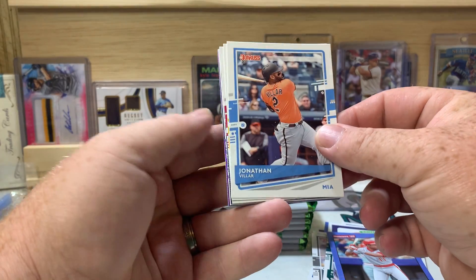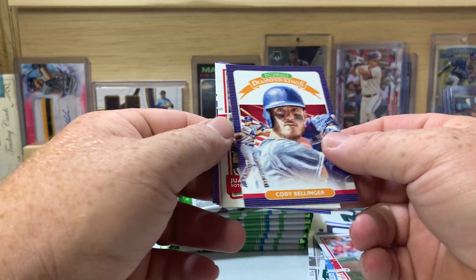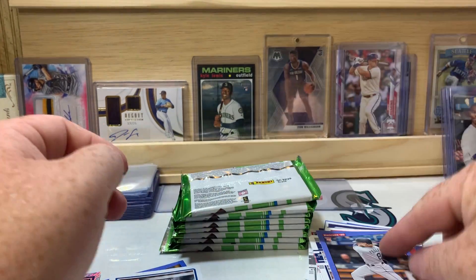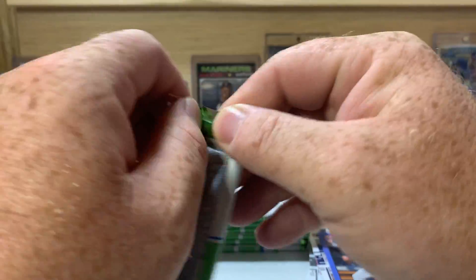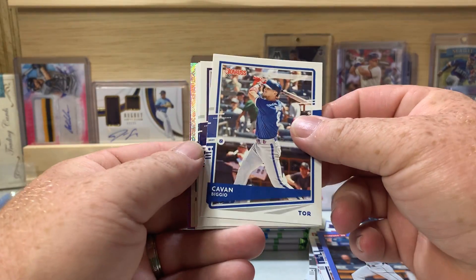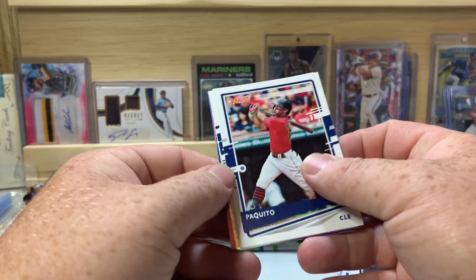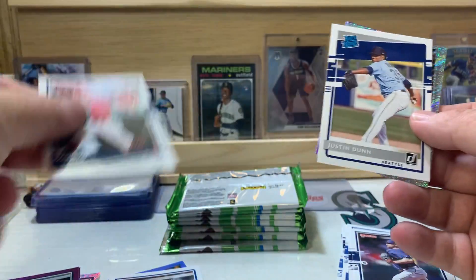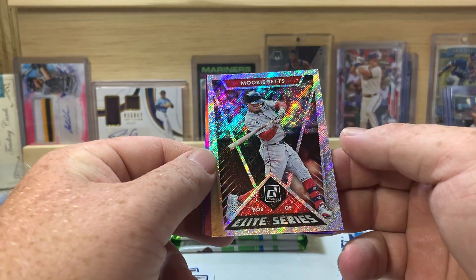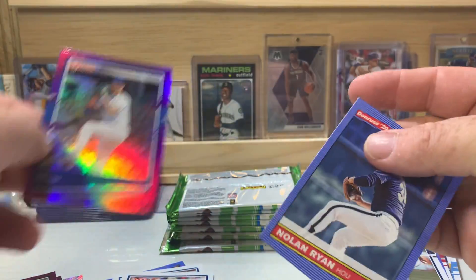Staying safe out there — we got Jonathan Villar, Brian Reynolds, Tommy Edman, Cody Bellinger, Juan Soto, Trent Grisham rookie, Ramon Laureano purple parallel, Jake Fraley, Kevin Biggio, Lorenzo Cain, Kirby Yates, Paquito — that's a Francisco Lindor nickname variation — Rung Pile, Justin Dunn rated rookie. There's an elite series Mookie Betts rapture parallel, Yu Darvish purple, and a Nolan Ryan.